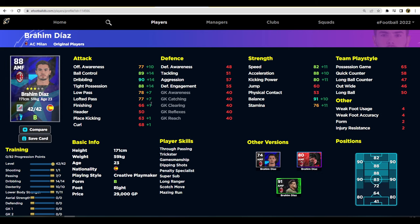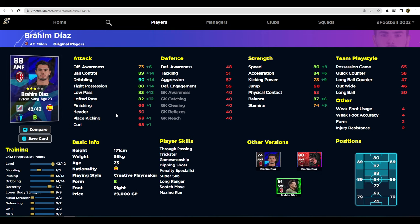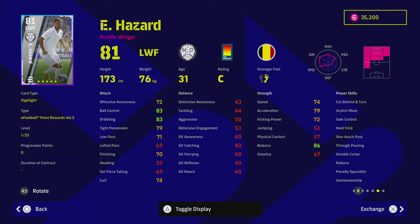Brahim Diaz is a very similar player to Hazard's first build — the pace, the dribbling, everything. If we change him up a little, we ease up on the acceleration. Hazard is 79 speed and 83 acceleration; Brahim Diaz is 80 and 84. Pop a few more into passing and Brahim Diaz comes in as an 88 overall AMF. He's probably a better bench option with better form, even though Hazard has 90 overall.